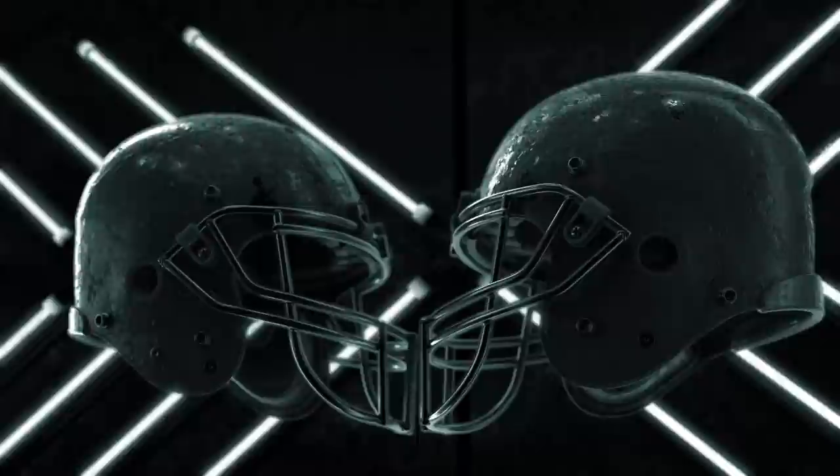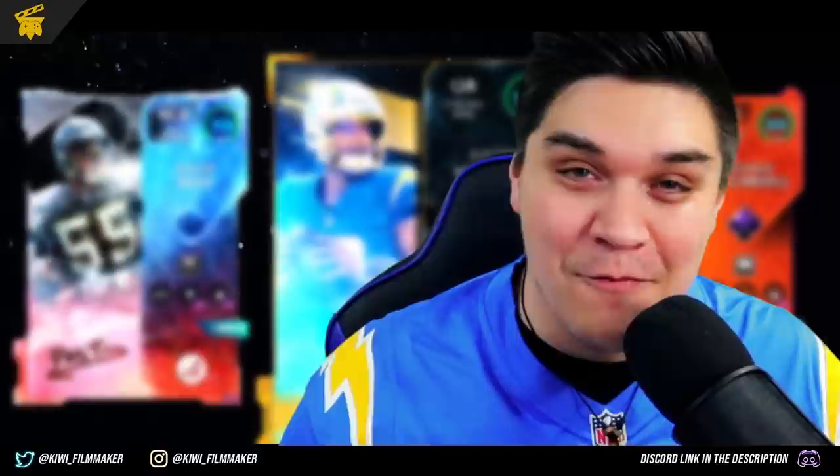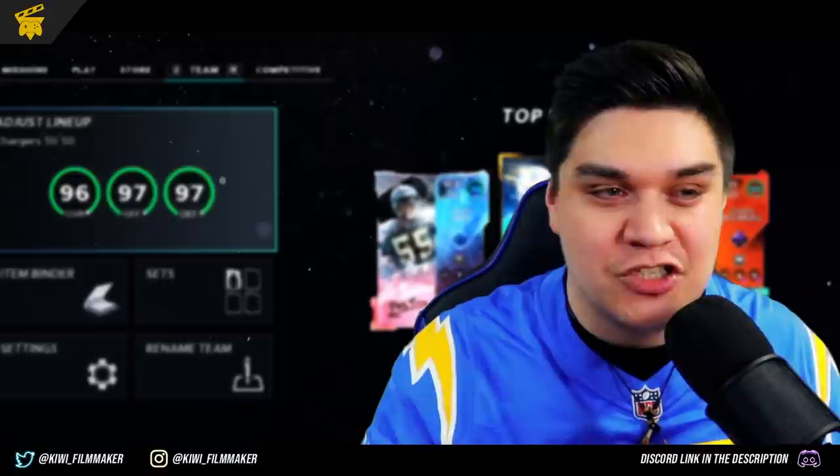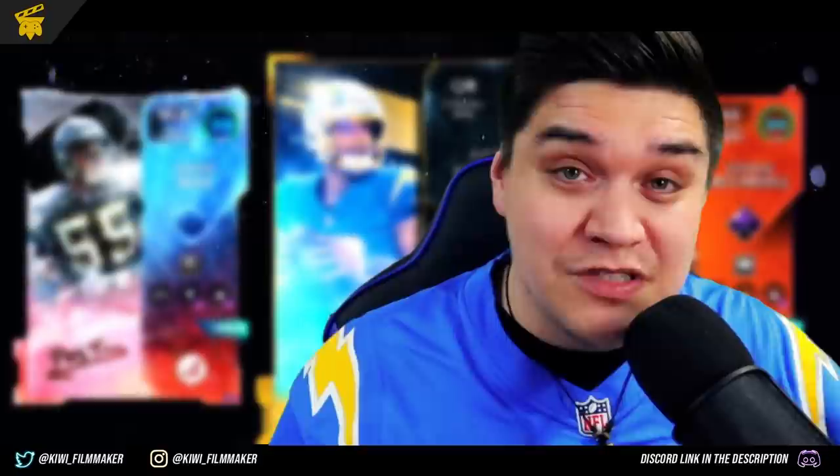We've got this brand new 97 overall Justin Herbert NFL Honors Edition, because he won Offensive Rookie of the Year. In today's video, we're going to be taking a look at what this card looks like, head-to-head stats, and how I'm making him so beefy on my theme team. If you guys are watching this on my main channel, this is sort of like a preview of my Madden Ultimate Team channel. Use the link in the description because you do get entries to win a signed Keenan Allen jersey.